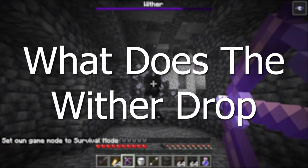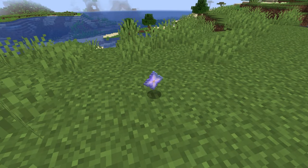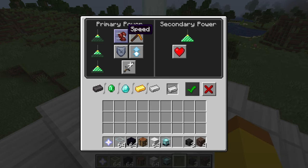The only drop of the wither is the nether star, and it is guaranteed to drop. The nether star can be crafted with 4 glass and 3 obsidian to create a beacon. The beacon will give status effects like speed, jump boost, haste, regeneration, resistance, or strength.